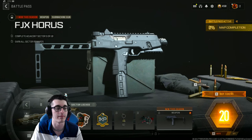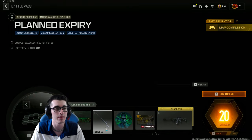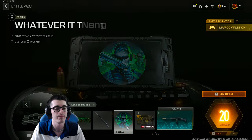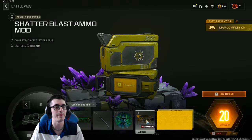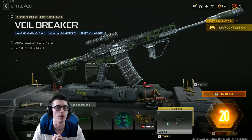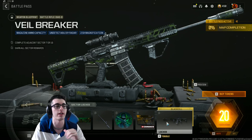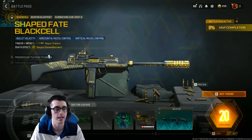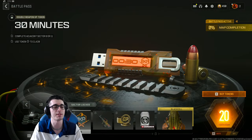Also in Sector 8 is a brand new DLC weapon — the FJX Horus, previously known as the MP9 machine pistol, though it functions as an SMG in this game. Sector 9 has an animated calling card No Eye In Team, an SPR blueprint called Planned Expiry, the Whatever It Takes animated emblem, and a zombie acquisition for Shatter Blast — remember, acquisitions are just temporary bonuses through the battle pass, not permanent schematics. We also have the Veil Breaker Bassee blueprint with a Black Cell variant featuring tracers and dismemberment.